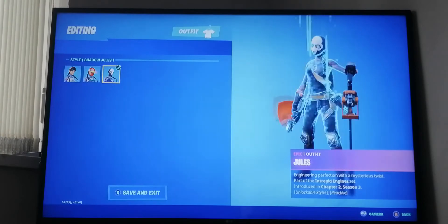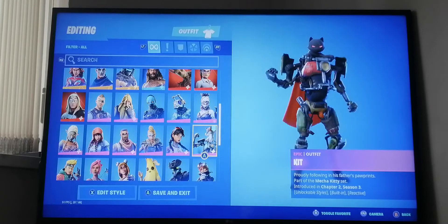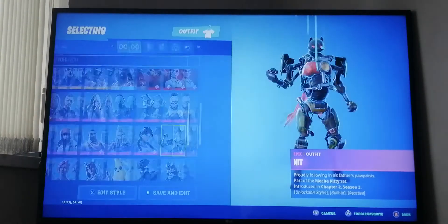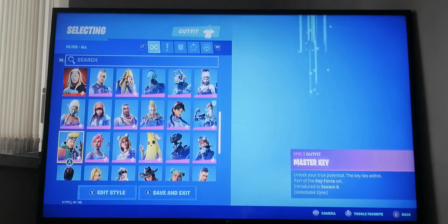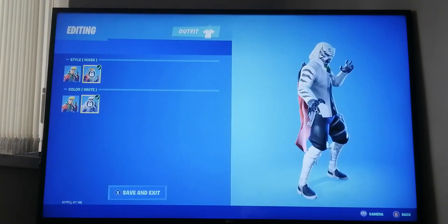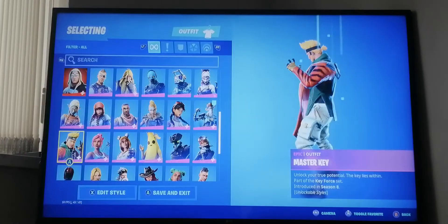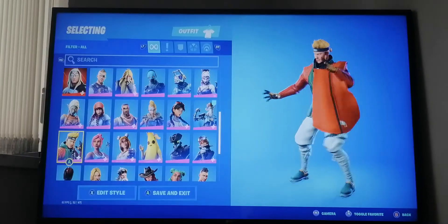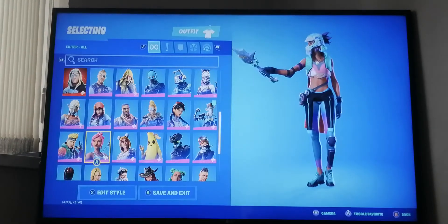Jewels was from last season and I did get all the styles. Next we have Kit - I got all the styles for Kit as well, also from last season. Then from season eight I did not get all the styles - just the normal one from the season eight battle pass, but it looks pretty cool.